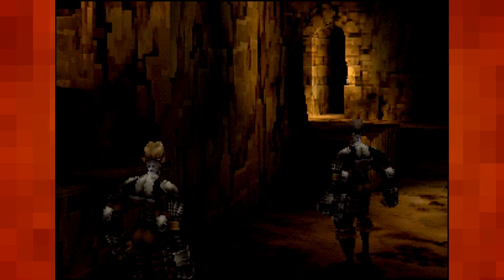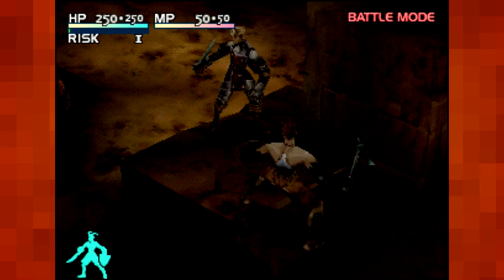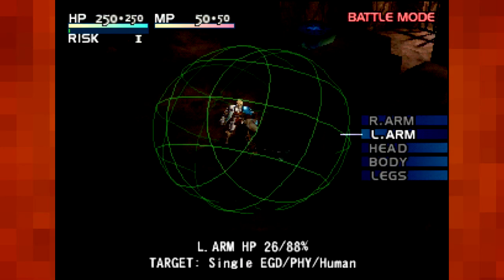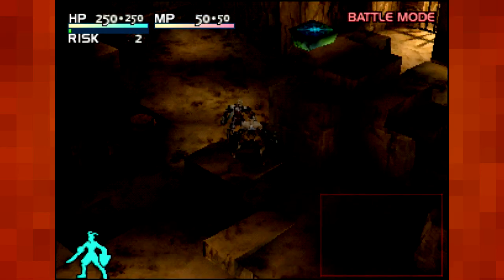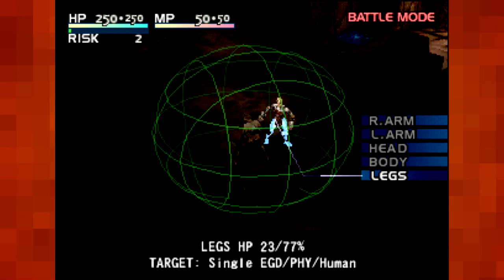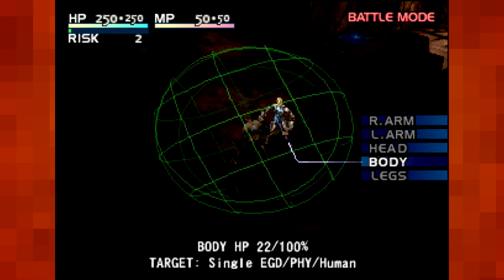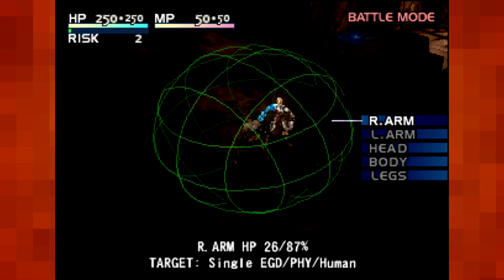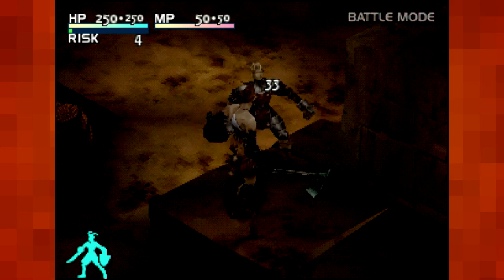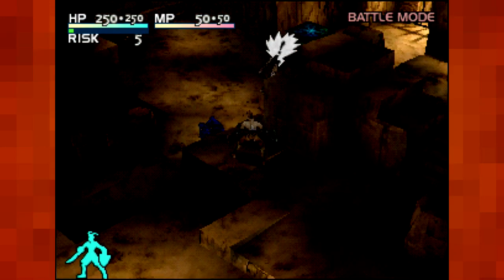I think they're alerted to our presence. Name's Sidney. I'm here to ask you some questions. Was that a crit? Sounded like a crit. I think it also shows you what they're best against — single target, they're best against edge and physical weapons, and their type is human. Makes sense. I'm gonna go for the head — knock him in the noggin a few times, that'll show him. They do attack back, I assure you; I might just be doing it a little bit faster.